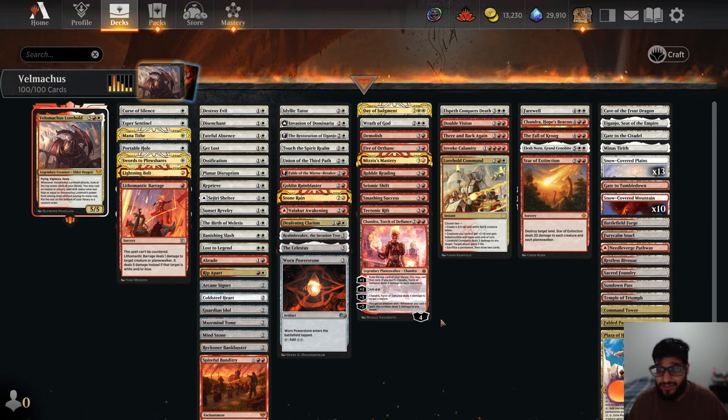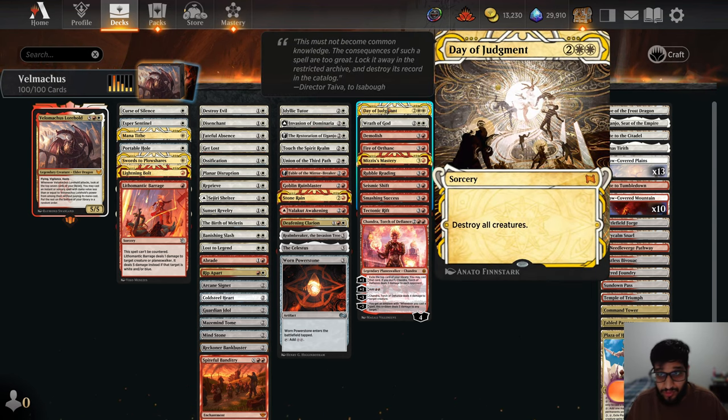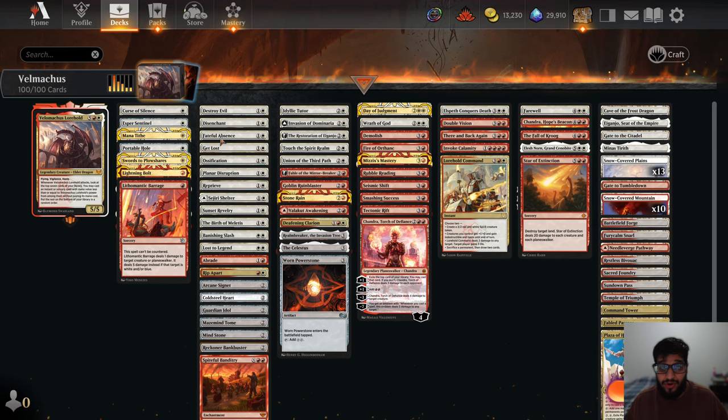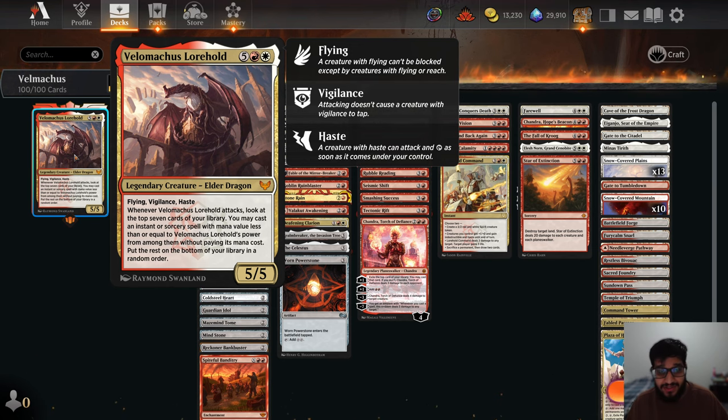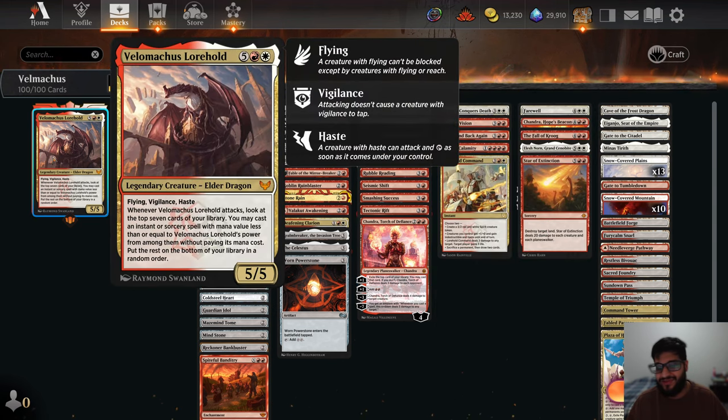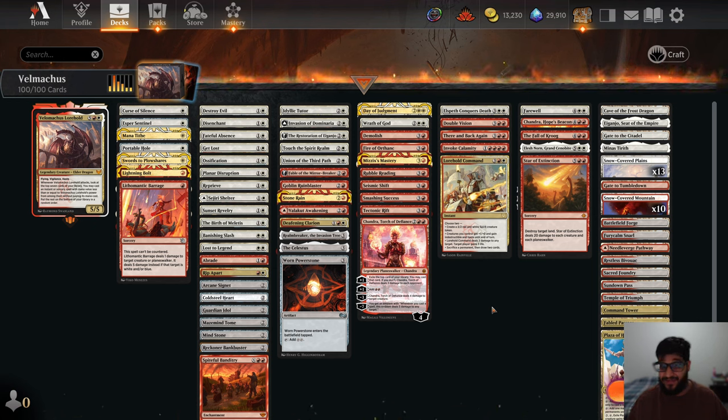The rest of the deck is just non-creature spells that either wrath the entire board, like Day of Judgment, or are efficient singleton removal spells like Swords, or stuff like Disenchant to deal with problematic artifacts or enchantments. And that's when we get back to our commander, which lets us recast some of our land destruction from the graveyard to even further push the opponent behind. If you want to get some quick wins, this could potentially be the deck, because a lot of our opponents are going to concede pretty early as soon as their lands start getting destroyed. The deck list will be in my description for you guys to try out.